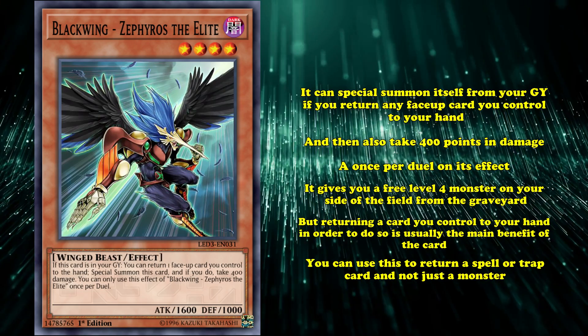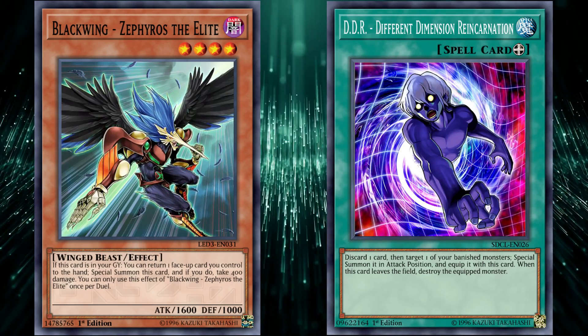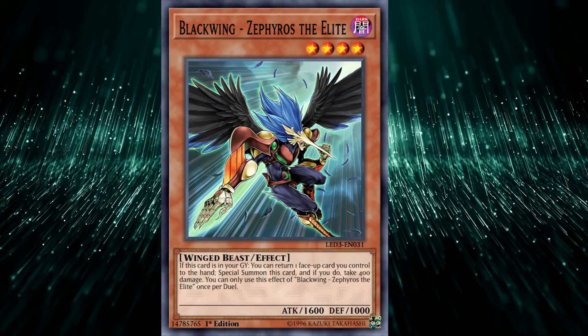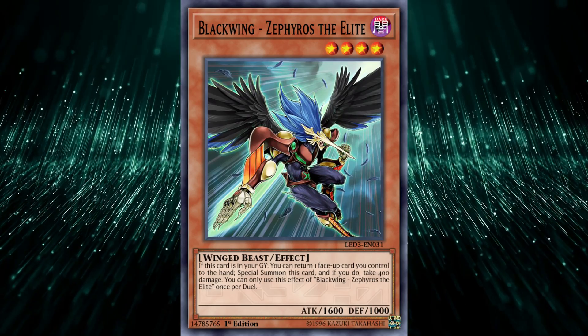You can use this to return a spell or trap card to your hand and not just a monster. So if you use it to return something that summons another card — like maybe DDR, Different Dimension Reincarnation — you could just use the effect again from your hand in order to special summon another monster. And if you for some reason have Heroic Challenger Thousand Blades in your graveyard, you'd also be able to proc that effect. When it comes to monsters that can bring themselves back from the graveyard, Zephyros the Elite has a really good level attribute, has an easily activatable effect, and doesn't really have detrimental drawbacks, which definitely makes it one of the best cards in this category.